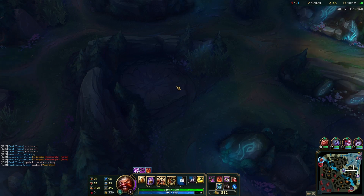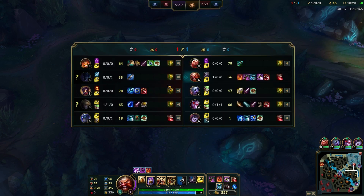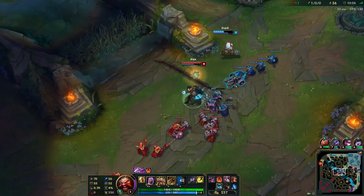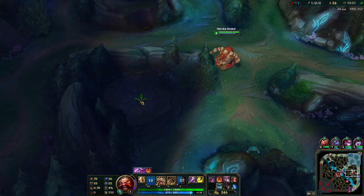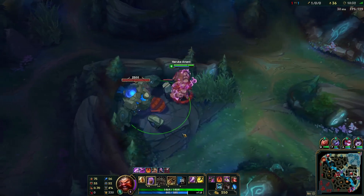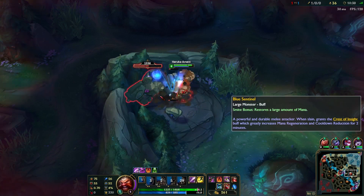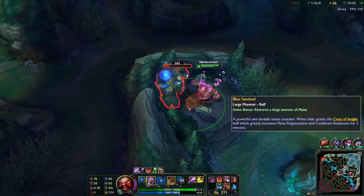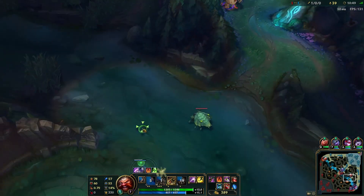I'm going to be looking to help mid and bot the rest of the game. Blue buff's up — I'm probably going to take it because I don't really think Tristana needs it, and I would like the CDR. She just can't do anything. I don't like that matchup at all — Tristana is pretty short range early, she's going to get bullied by Victor, and if she ever trades with him she'll just lose because he has his shield on his Q. Probably not working out, unfortunately.